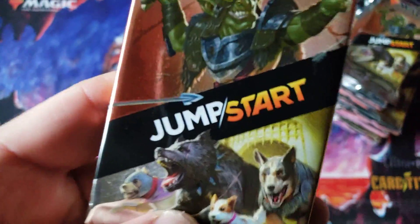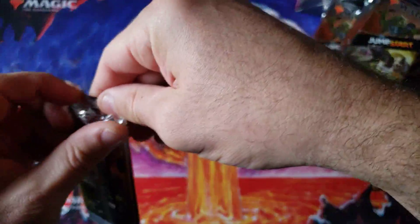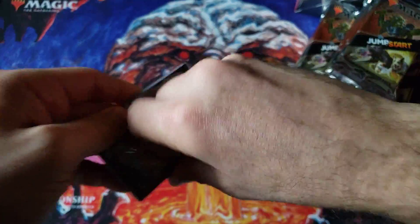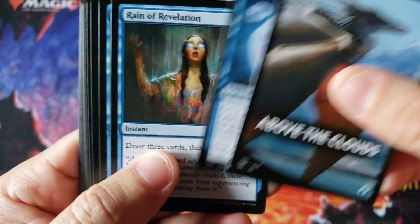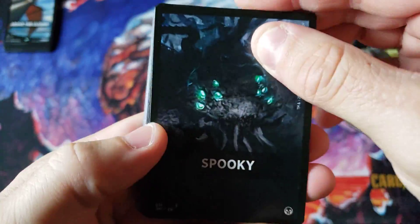Simply put, we want to see if we're getting misprints on this triple box opening of the old Jumpstart, or are we gonna hit some of these crazy $30 to $80 cards. Starting off with some Kira Glass Spinner and a very nice island — that's really what this stuff is. These Jumpstart things are crazy, man. This is one of the things that Rudy definitely got wrong in 2020.